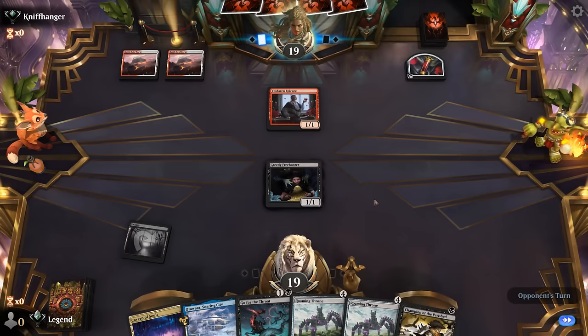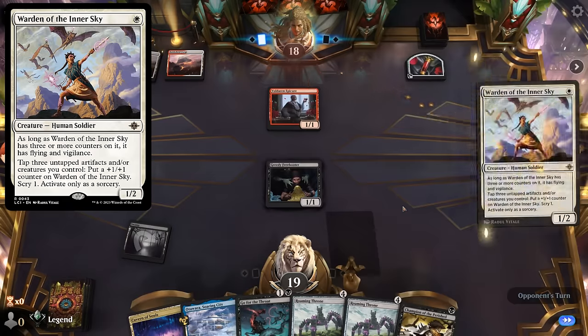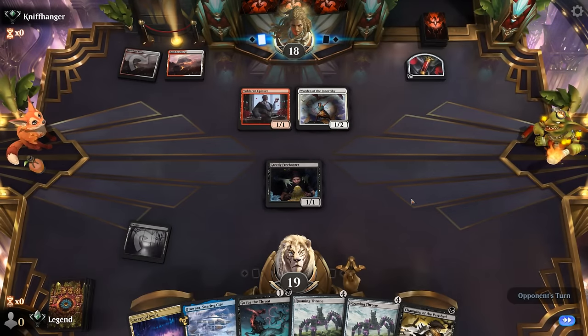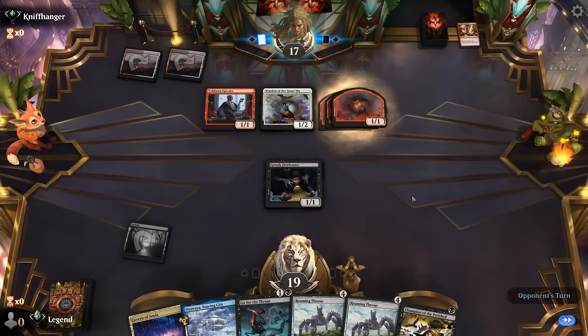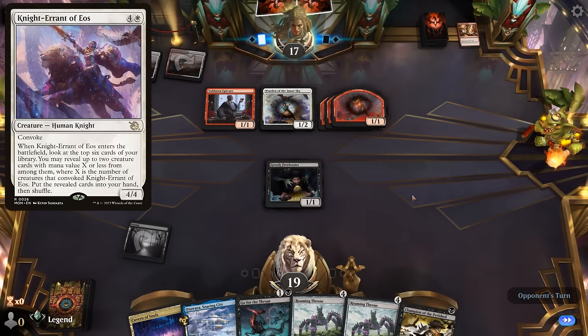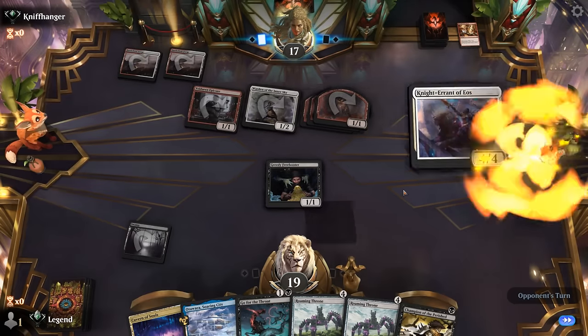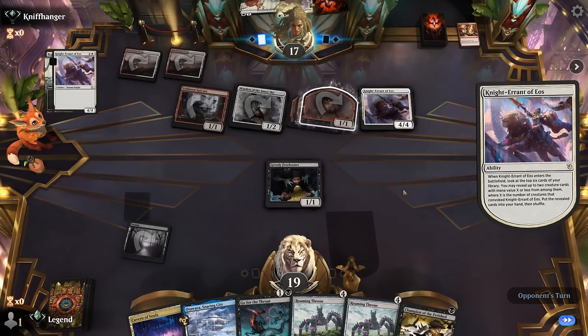Go for the Throat might need to be used on the Warden which can gain flying — yep, there it is. And a Gleeful Demolition, so our opponent's off to a great start. Do they also have a Knight Errant here? That would be quite painful — yep. So pretty much the perfect start for Boros, and we're very far behind. Just look at how many permanents our opponent got on the battlefield on turn two.